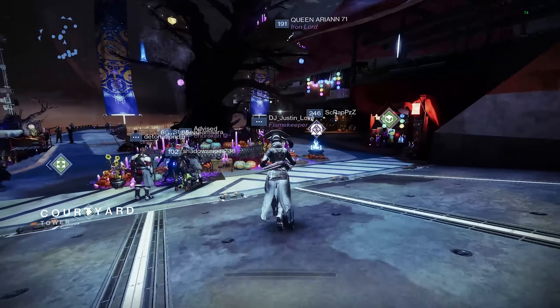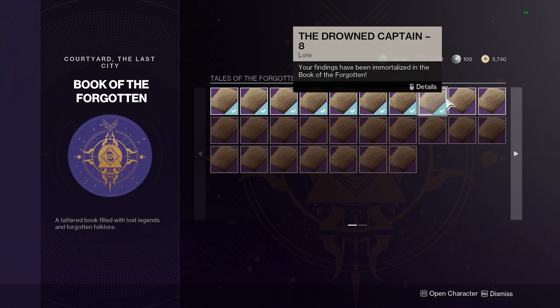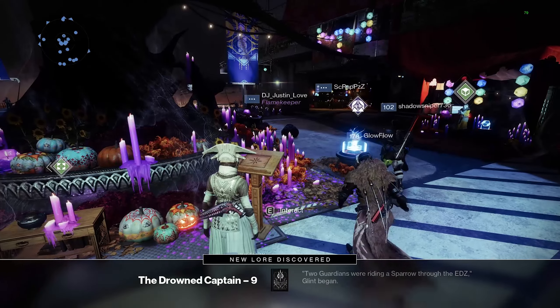Once you have enough manifested pages, you can go to the Tower and over here interact with this little stand with a book, open it up, and you should see these lore tabs. You're going to have to unlock 9 of these in order to complete the triumph, so it is going to take quite a few manifested pages, but once completed you can now claim this over here in your inventory.